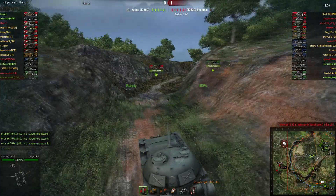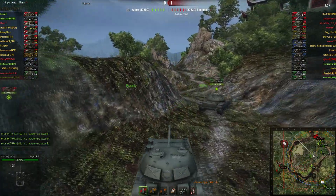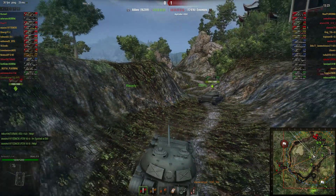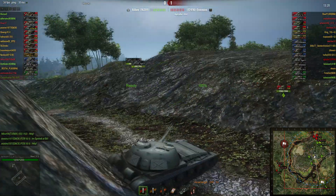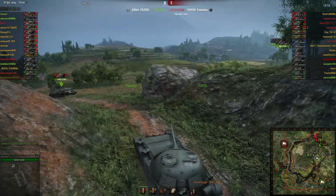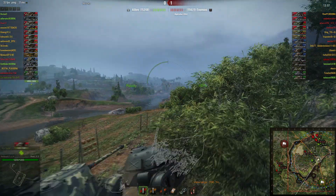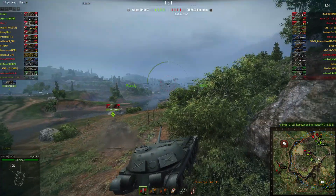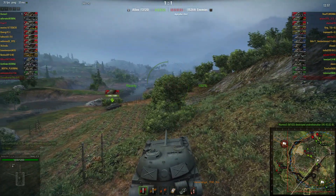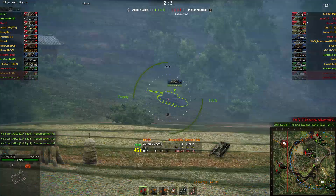Heavies and TDs aren't placed that nicely — we have all the heavies, they have most TDs. And holy shit, while I was talking I wasn't paying attention to the map. No one went to the west side, which is a problem. I didn't expect the ISU to retreat.